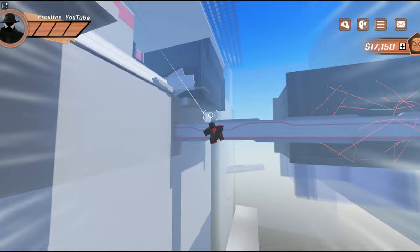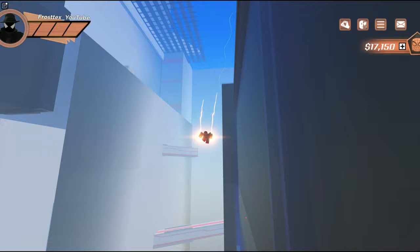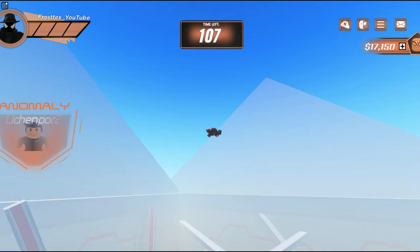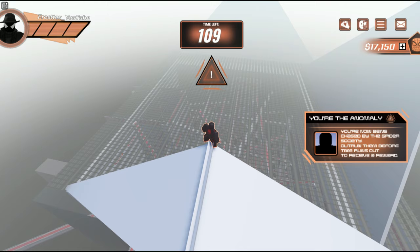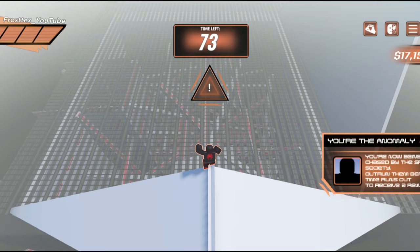Once you're in here, if you swing a little bit while you're in these walls and spam swing at the very corner, you can glitch outside. Now you're unable to be caught — even if somebody knows about the glitch and manages to get out here, you have so much more room that it's practically impossible to catch you. I'm just not going to move and nobody's going to find me.